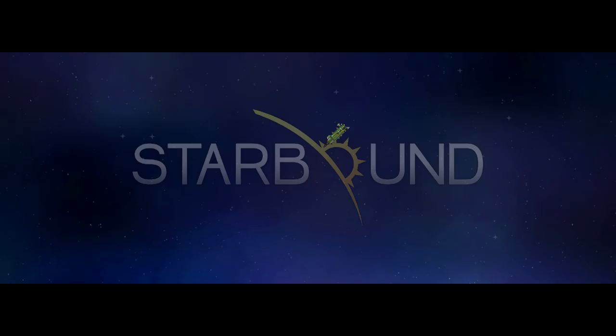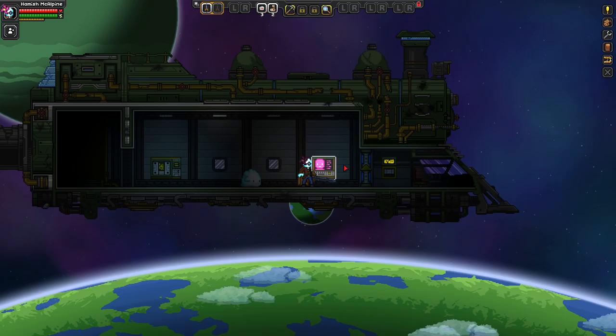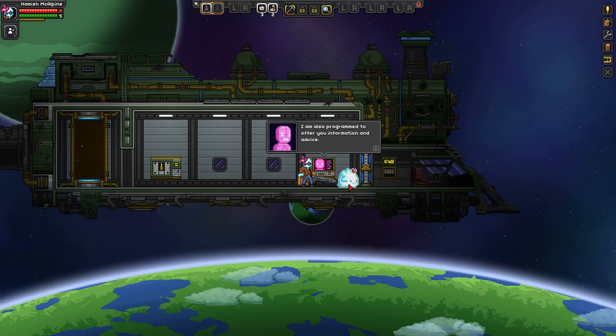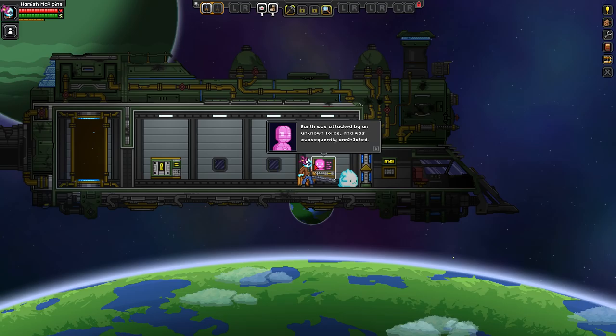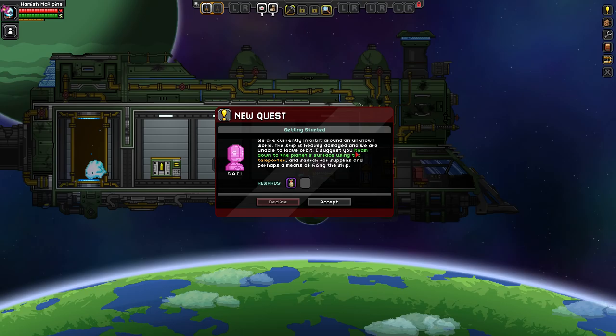Riding the space train! Starbound — exciting stuff. I really do like Starbound at the moment, I'm enjoying the game an awful lot, there's so much to do. Need to speak to SAIL. 'Rebooting. I'm SAIL, your ship-based artificial intelligence lattice — I manage the maintenance of the ship, I'm also programmed to offer you information and advice.' Earth was attacked by an unknown force and was subsequently annihilated. Navigation systems damaged, our location is currently unknown.